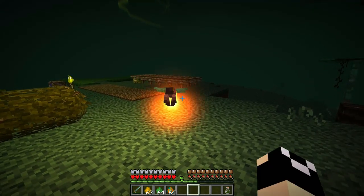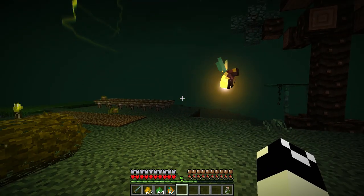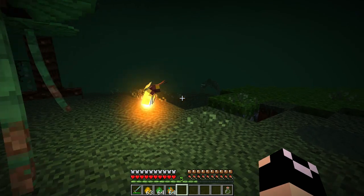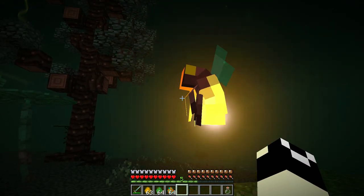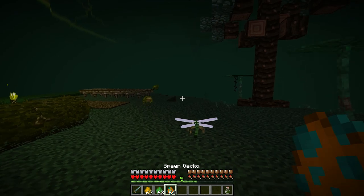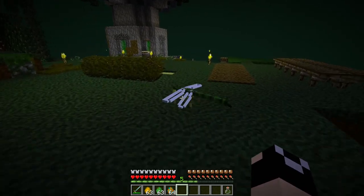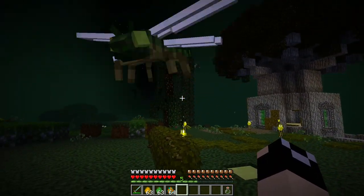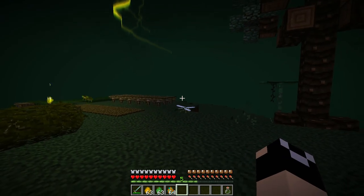There are also fireflies, which we talked about briefly in the last episode along with dragonflies. These do emit light and fly around. When name-tagged they will not despawn, but you need to be careful because they can fly off. Fireflies spawn in most biomes within the Betweenlands, and are capturable with a net. The dragonfly spawns around water. Geckos and fireflies don't really have any drops, but the dragonfly does — it drops dragonfly wings which are used for arrows. Also capturable with a net.